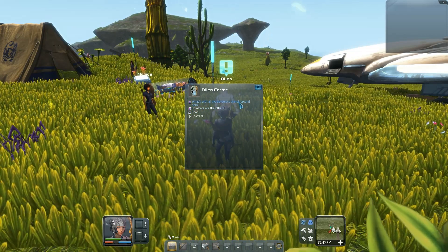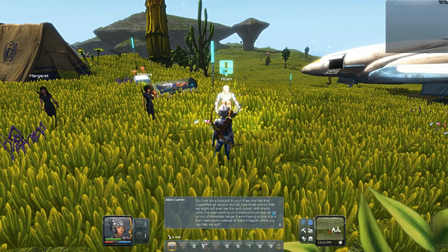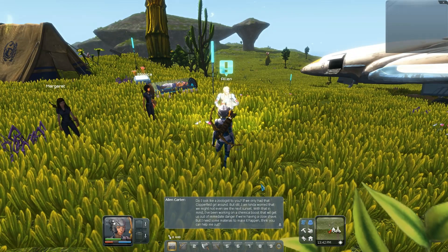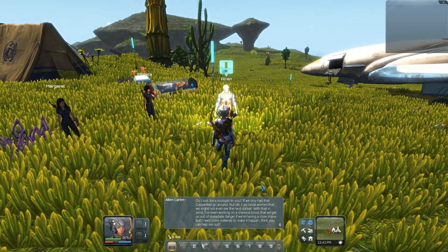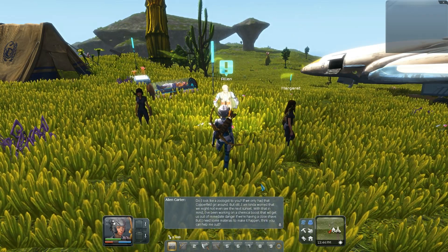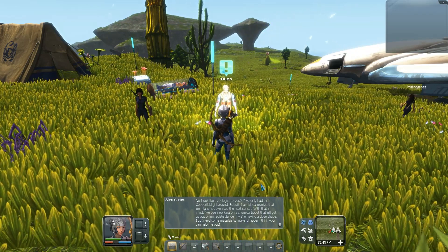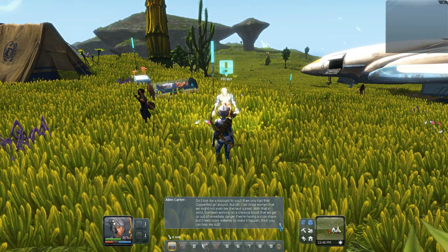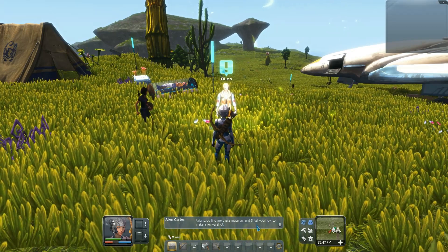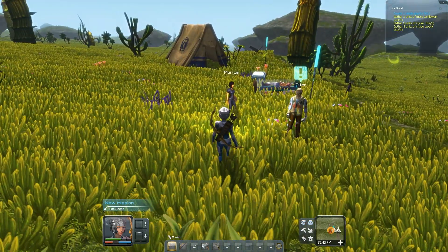These are missions I guess, let's go. What's with all the dangerous animals around here? Do I look like a zoologist to you? I'm kind of worried that we may not find, or might not even see, the next sunset. With that in mind, I've been working on a chemical boost that will get us out of immediate danger if we're having a close shave. But I need some materials to make it happen. Think you can help me out? Go find these materials and I'll tell you how to make a revival shot. I think I already have all that — simple plastic I have to craft.